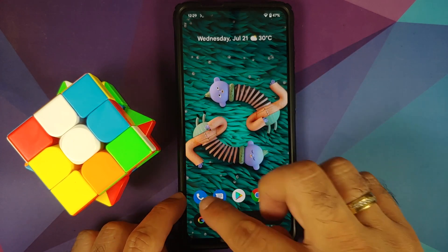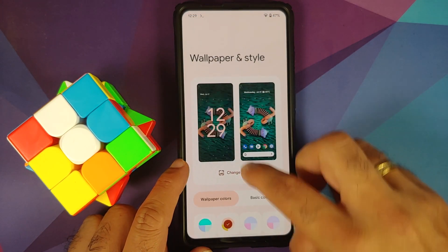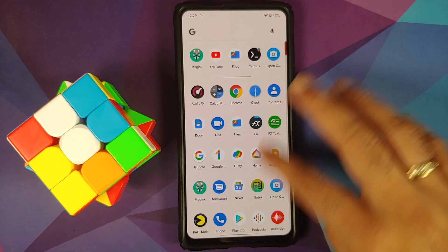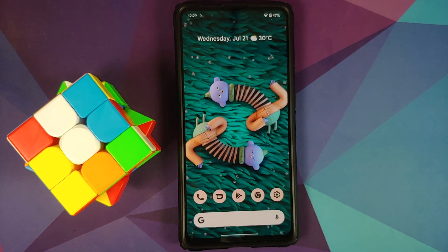Icons on your home screen are old school right now. Go into Wallpapers and Style one more time, enable Themed Icons, and bam — they have now changed on your home screen. Of course in your application drawer they are still the same, because this is Android 12 Beta 3 — expect issues in beta builds.